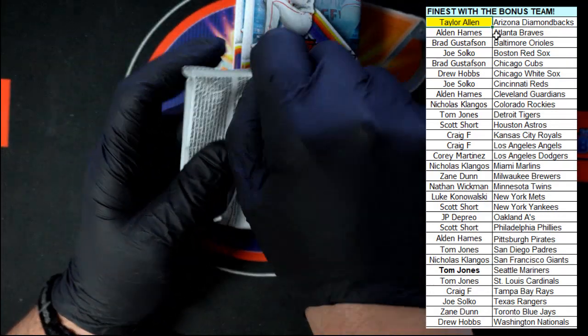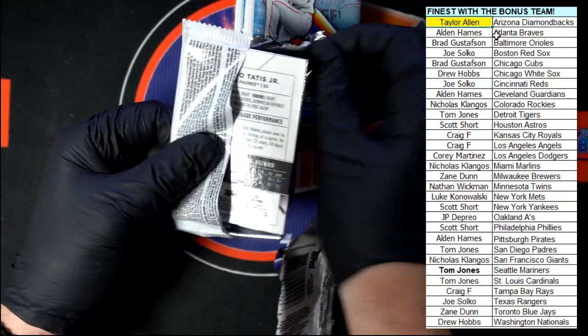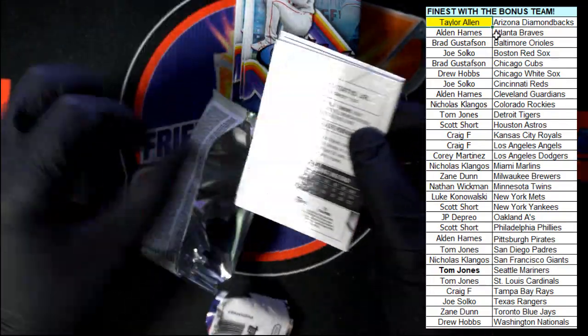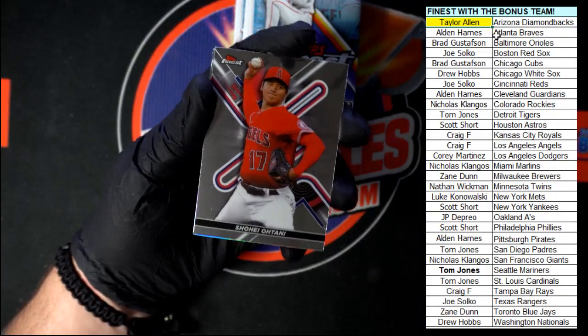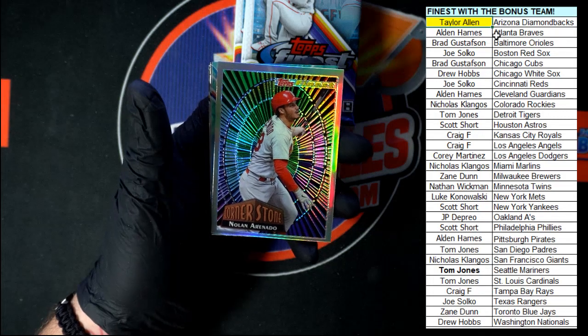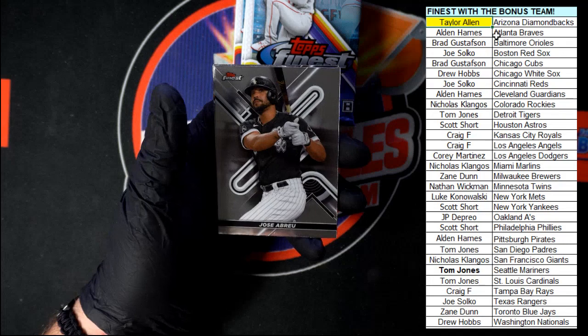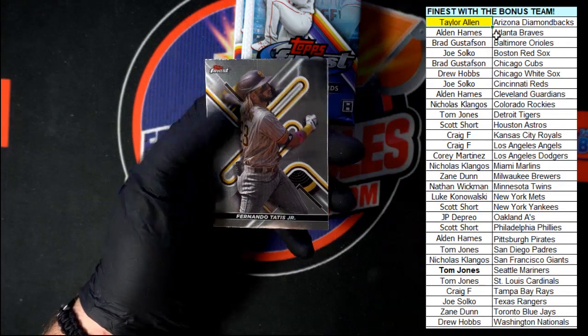On to the first pack of the second mini box. Starting off with Ohtani — not a bad way to start right there. Arenado Cornerstone, Alonso Refractor, Abreu, and Tatis Jr.